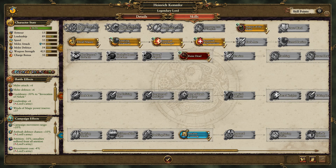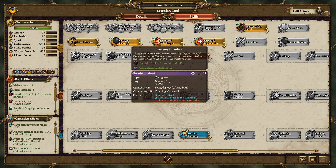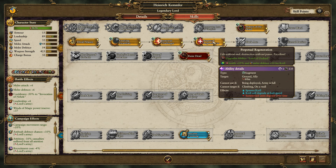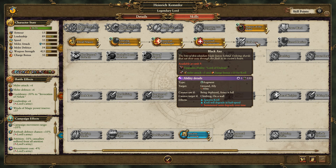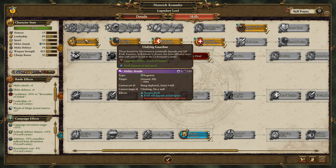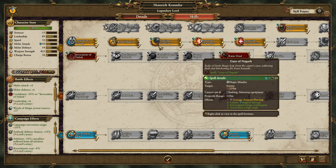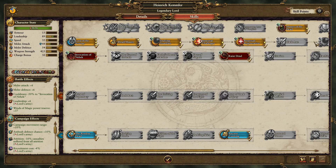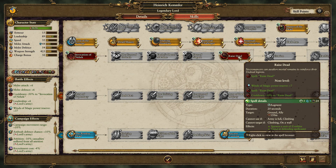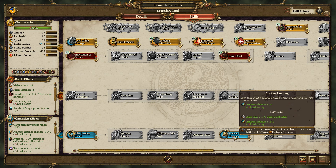This is probably the best bit: we get a new Krell line where Kemmler can buff up Krell. The first rank is Undying Guardian - Krell degrades at half speed. Immortal Challenger gives him new abilities. Perpetual Regeneration gives him health and melee defense. Black Axe gives melee attack and charge bonus. Eternal Bastion means he no longer degrades in battle. I think the skill tree gets you to a point where Krell won't degrade, and that's a reason for speccing into it. We've also got Invocation of Nehek, Raise Dead, Restless Dead for campaign movement and ambush defense, and Ancient Cunning because I love ambushes.